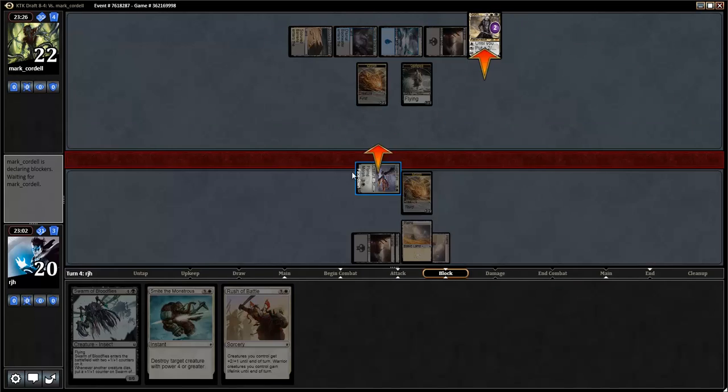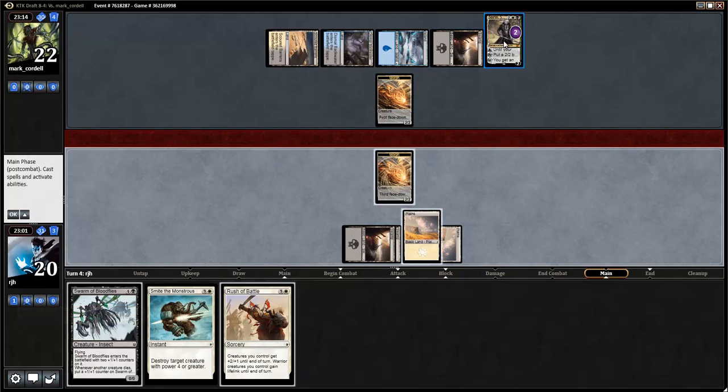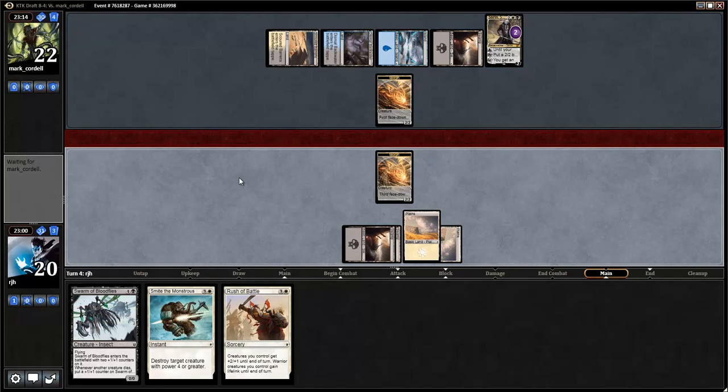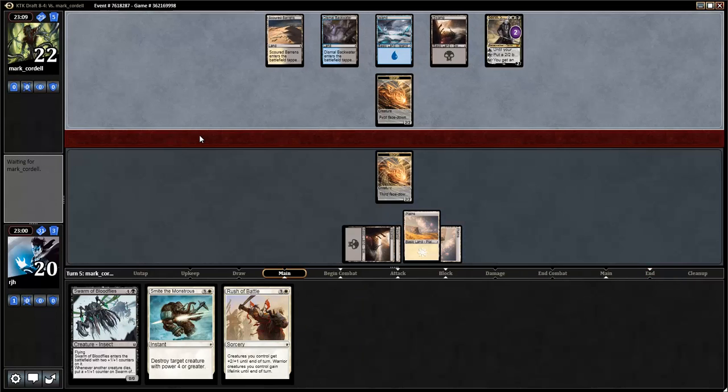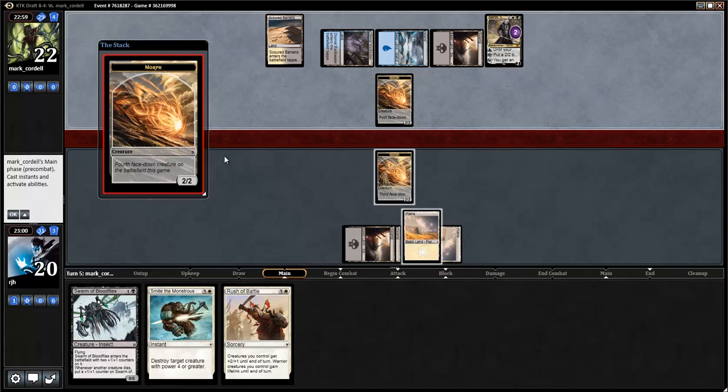So there's a block here with maybe this morph? I might be able to kill Sorin next turn because I'm going to reveal this and Rush of Battle. But that's what happens with Planeswalkers — they eat like three or four cards. Come on, let's survive Sorin. End of turn, I will be revealing something. Is this a removal spell? Please don't be a removal spell. Probably a removal spell.